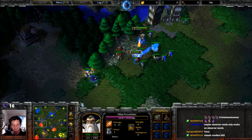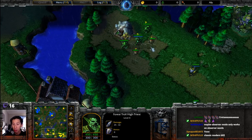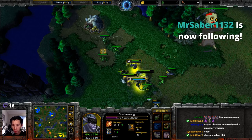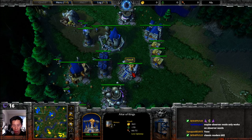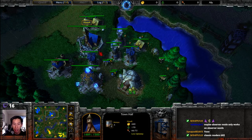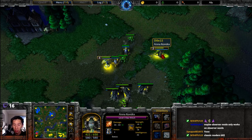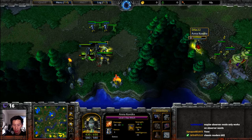The Archmage will grab brilliance aura at level two, really helping mana overall for the Mountain King, in addition to priests and new casters joining the army. The final forest troll high priest creep camp needs to be cleared to set up a Tree of Life. Hawk is at 49 supply going up against 66 — a definitive supply advantage with the expo well defended.